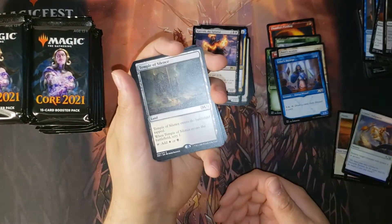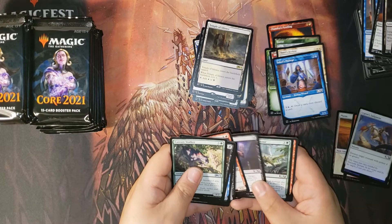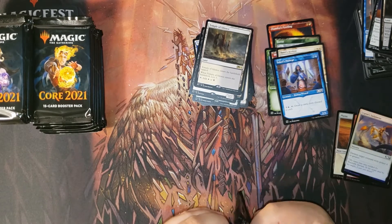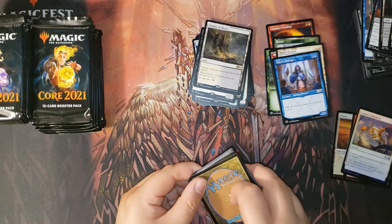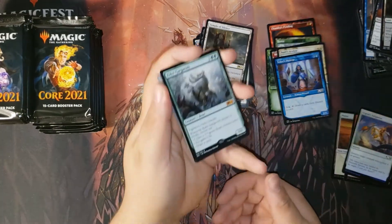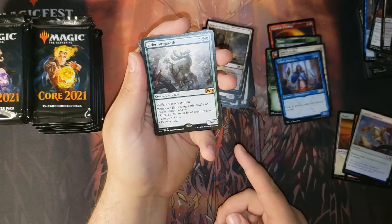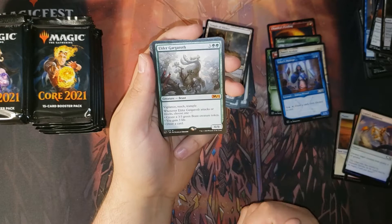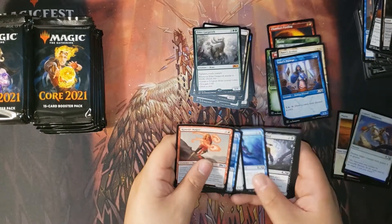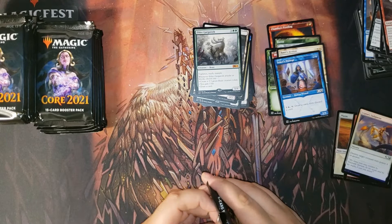And Containment Priest — I've seen a lot of videos and a lot of packs where people have opened that a lot. Then we have a Temple of Silence. Next pack. We'll take a construct — and there's our second mythic: Elder Gargaroth. This guy is such a bomb — vigilance, reach, trample, and whenever it attacks or blocks you choose: get a 3/3, gain three life, or draw a card.